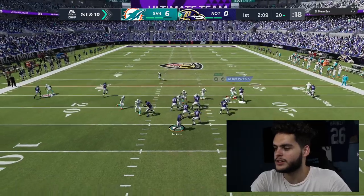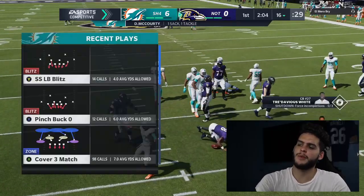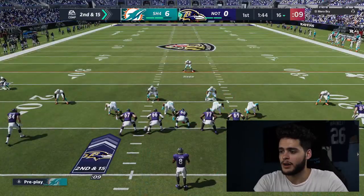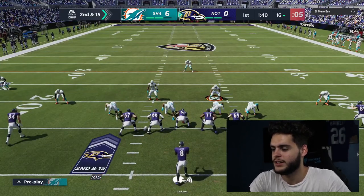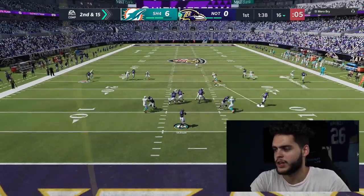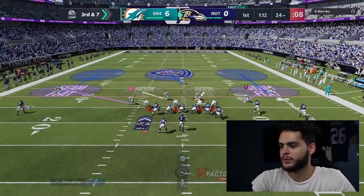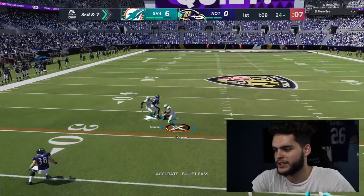Now the opponent is going to be worried about throwing again because I just blitzed him. I can sit back in my coverage now. A quarterback draw probably right about now — he's wide open with him. Devin Bush is going to destroy him. I'm going to blitz him again, I don't know if I should make him angry by blitzing — easy user pick with that!